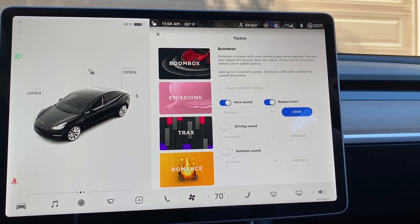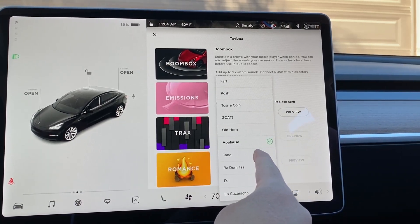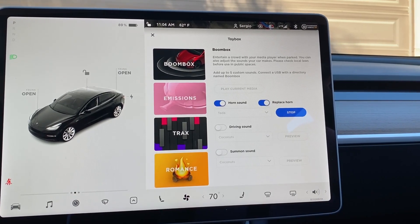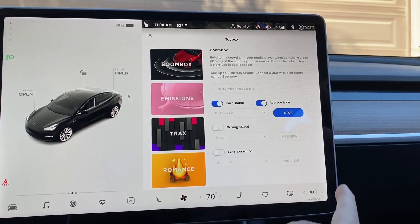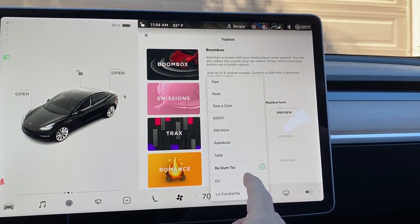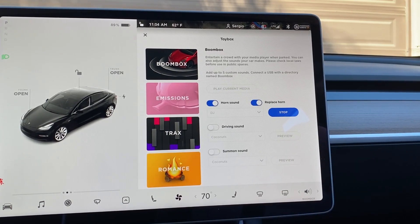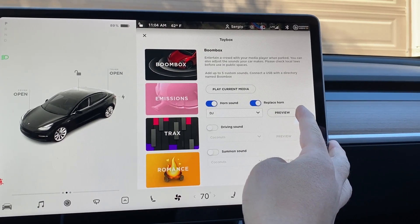Applause — I think that one's self-explanatory. Ta-da — I think we know what this one's going to sound like. Oh, this looks like a rim shot. Yep, that's a rim shot right there. I like that one. DJ — that would be something I use. It's the DJ horn. Any Kevin and Bean fans out there will recognize that — that's Omar Khan's DJ horn.